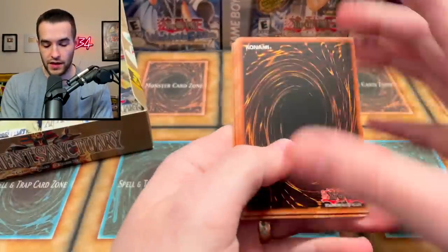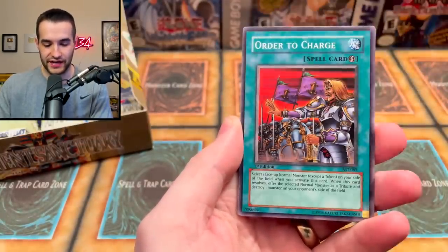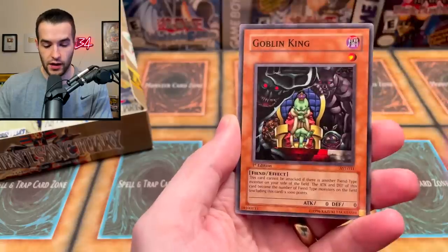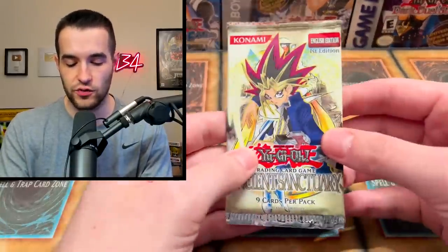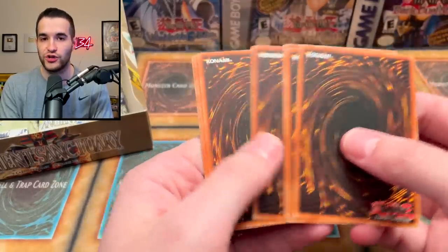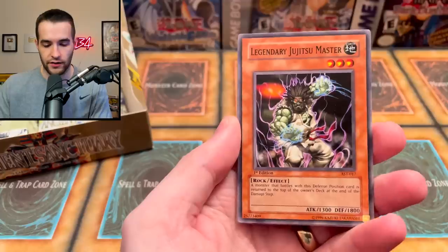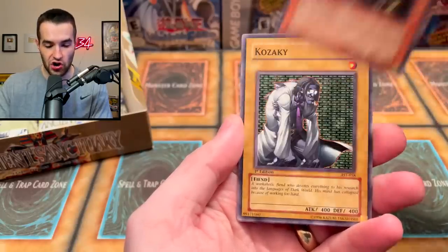Let's keep going. Protector of the Sanctuary. Order to Charge — that's a pretty nice normal card. Metal Armored Bug. 2,800 with 2 Tributes. Solar Ray. Goblin King. Mystic Walk. And Theban Nightmare. That reminded me — did you know that if you have a monster that's level 9 or 10, it's still only 2 Tributes? Specific monsters say they require 3 Tributes, but if it doesn't say it requires 3, it's only 2. Some stuff that was level 10 — you thought you needed 3 Tributes. You don't. You actually need 2.